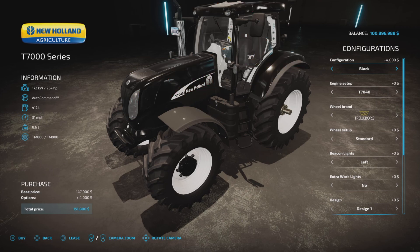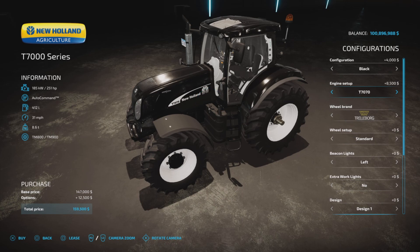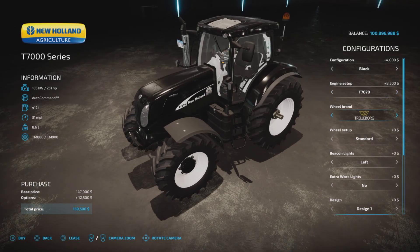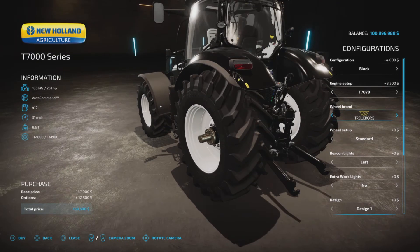The black configuration is the most expensive at four grand extra. Engine choices are 234 or 251 horsepower, with the bigger engine costing 8,500 extra. All the standard tire brands are available.